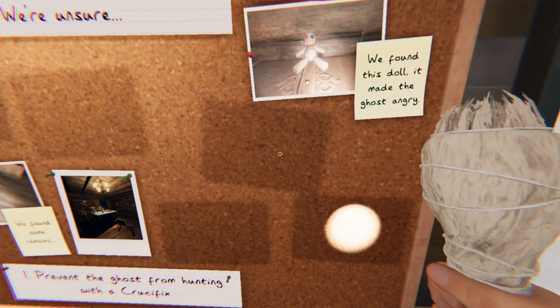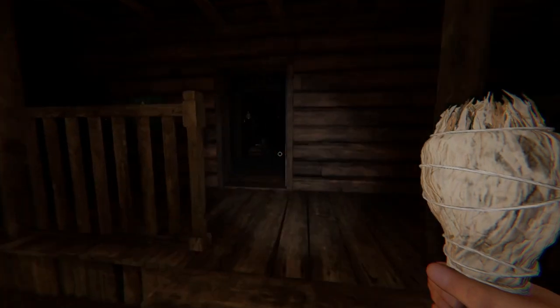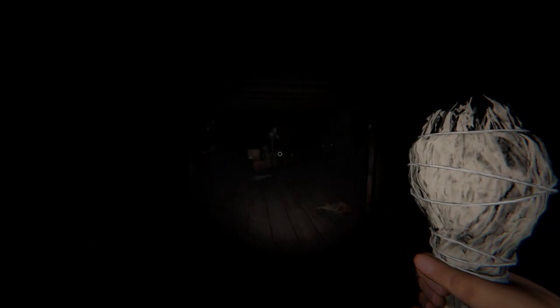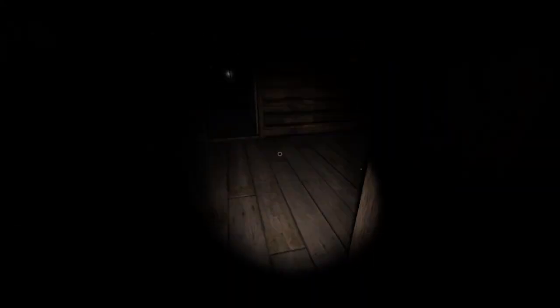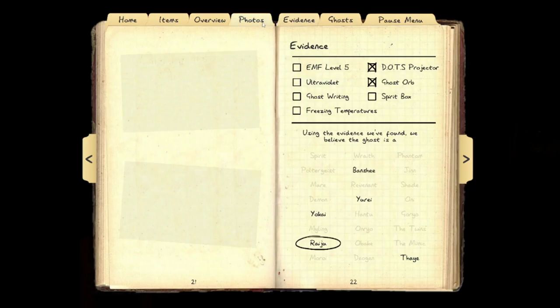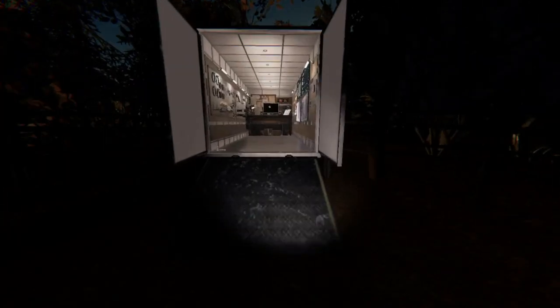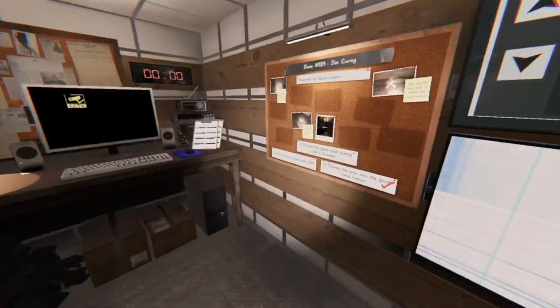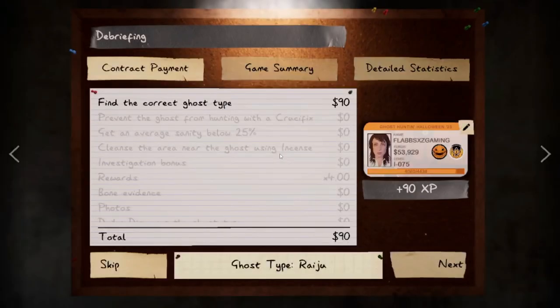So we found the voodoo doll and it made the ghost angry - go figure. I can't wait for them to add either more cursed possessions, because 7 is a weird number to leave it on, or more tarot cards - more cards that do stuff. That would be pretty sick. I never stepped in that salt - weird. I don't have a camera so that doesn't help me. That should have done it - yes. Okay, I'm out of here. It's definitely a Raiju, one million percent. It was going crazy in there because there's so much crap in there. Let's go!